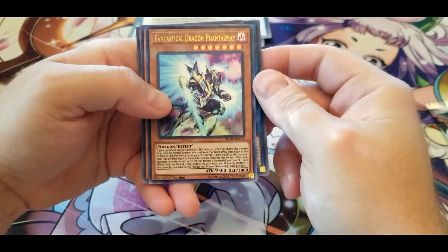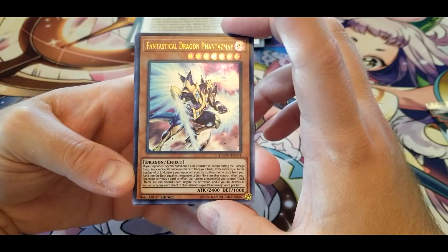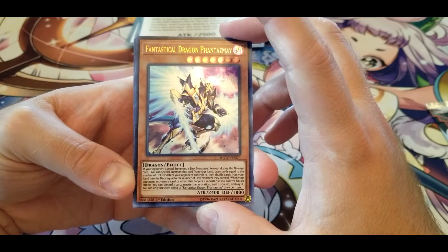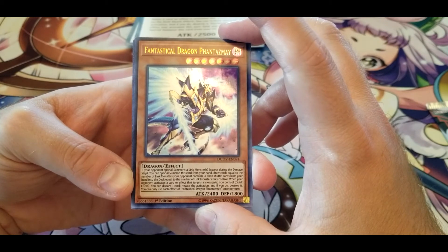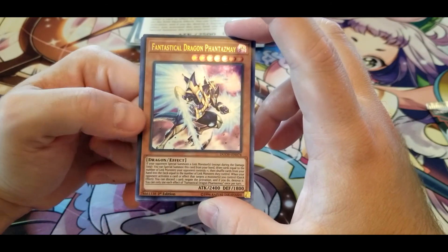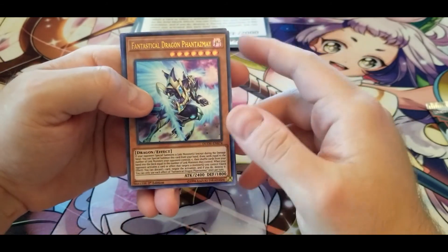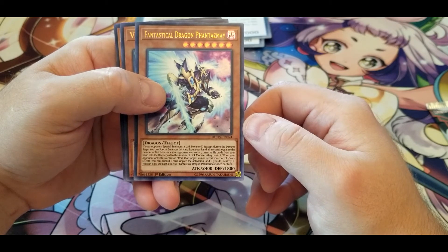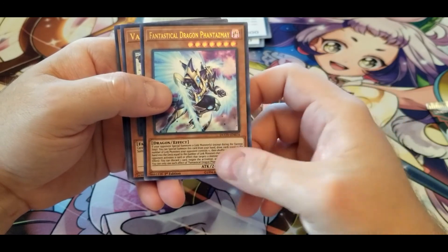Another Ferocious Flame Swordsman double. Fantastical Dragon Phantazmay — if your opponent Special Summons a Link Monster, except during the damage step, you can Special Summon this card from your hand and draw cards equal to the number of Link monsters your opponent controls plus one, then shuffle back cards from your hand equal to the number of Link monsters they control. When your opponent activates a card or effect that targets a monster you control, you can discard one card to negate the activation and destroy it. If your opponent Special Summons a Link monster you can play it for free, draw at least two cards and shuffle one back of your choice. That's not bad at all, and it has great protection on top of that.